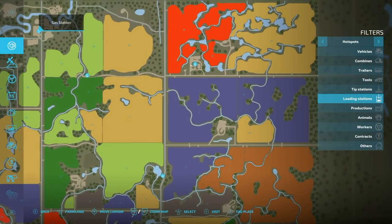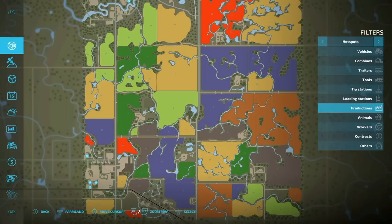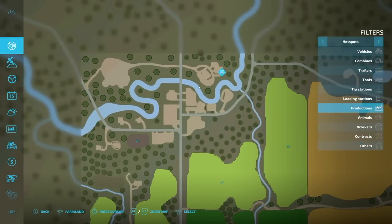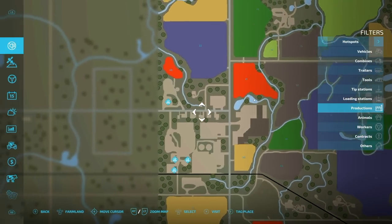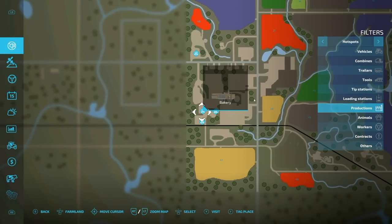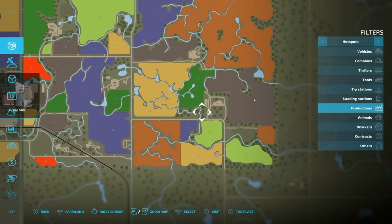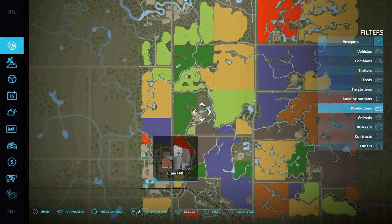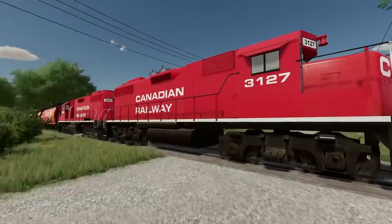We have a sawmill, a gas station, and a community well. As for production chains, the map isn't riddled with them, but there are a few you'll want to know about. We have the spinnery; in the bottom left corner we have the sawmill, a bakery, a dairy, and a grain mill. Those are the production chains you'd expect to see. On the right-hand side of the map there are none, but of course you can place down as many as you want.